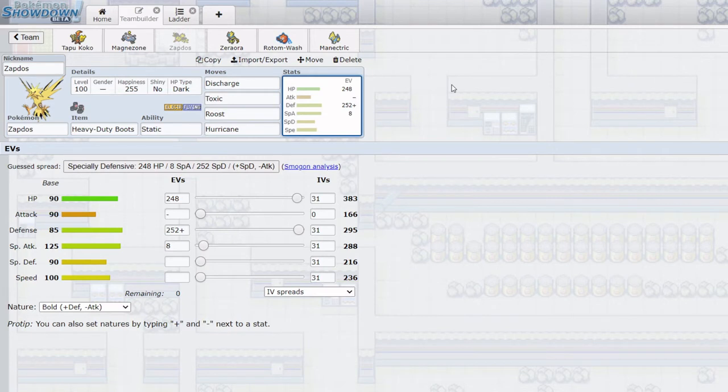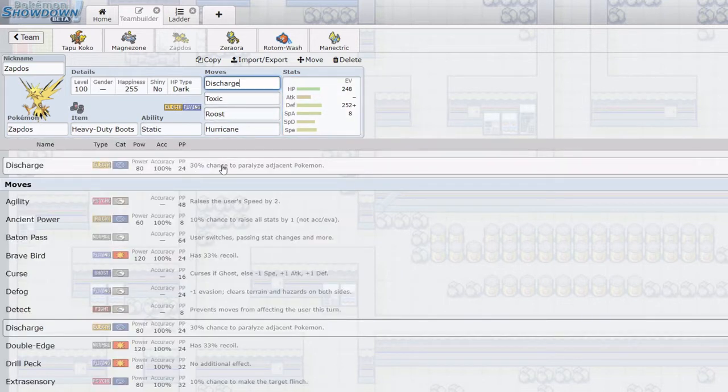Next we have Zapdos, which is going to be a physically defensive Zapdos and mainly my answer to Ground Pokemon. With physically defensive investment it has a respectable 383 HP and pretty good 295 Defense. Heavy Duty Boots is very good for constantly swapping in on Stealth Rocks. Static can be really good for punishing physical attackers, especially multi-hitters - anything that hits multiple times doesn't appreciate rolling for Static repeatedly. Combined with Discharge's 30% chance, I think against something like Rapid Strike Urshifu it's something like 78% chance of paralysis - don't quote me on that, it might be closer to 80%, but it is quite high.